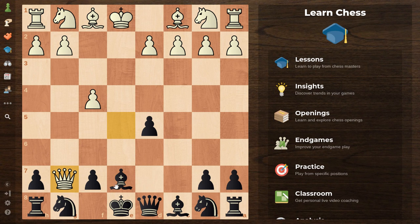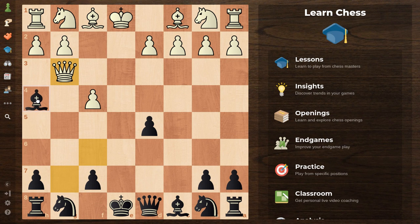take the pawn on g7. After Bishop f6, the queen is trapped. It seems like the queen has the g3 square, but after Bishop h4, the queen is pinned to the king. So if you don't make a silly mistake, you will end up winning the game. I hope you enjoyed this video and I'll see you in the next one.